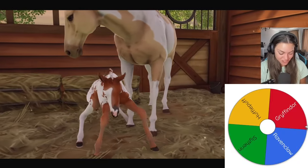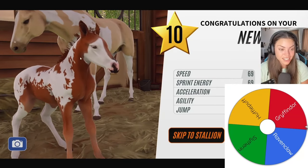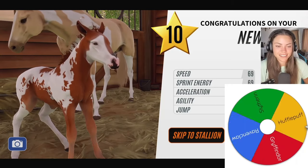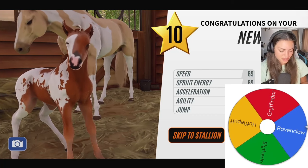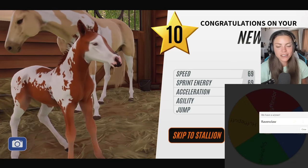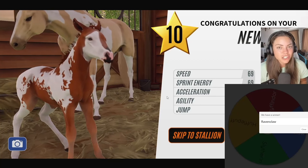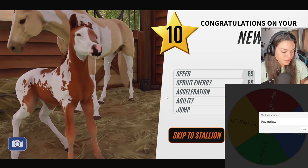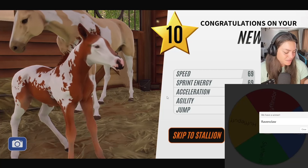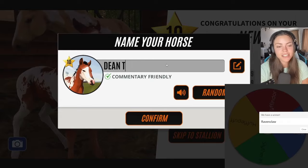Oh my gosh, what a strange looking foal — it's cute though! I don't normally like the half-face look but actually the coat pattern on this is very cool; it's got that jigsaw puzzle look. Let's see what house this one's in. I don't know as many Ravenclaw characters — who's Ravenclaw? Cho Chang is Ravenclaw. I don't know any boys though. Let's have a look — Dean Thomas! We can call him Dean.